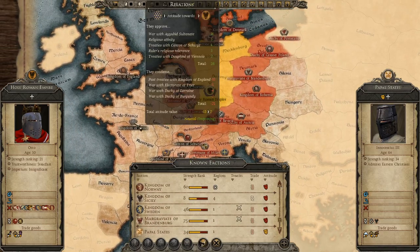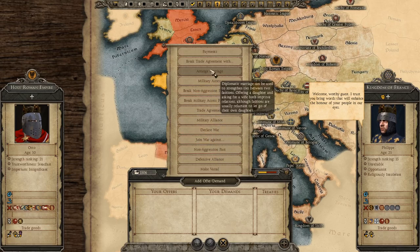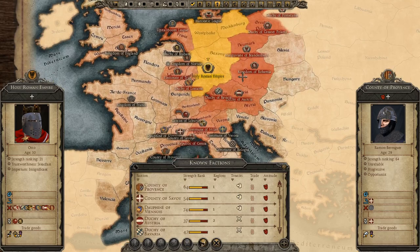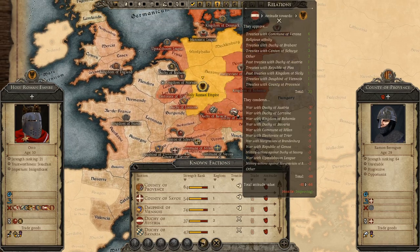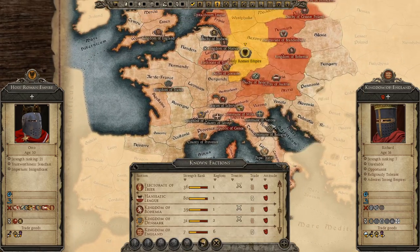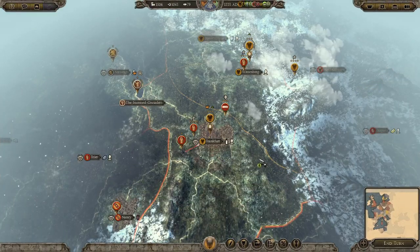Moderate ratings — probably unlikely. Let's see about a non-aggression pact — I don't think they'd take it. I hope some of these people start to like me just because I joined the crusade. France is actually trying to improve relations — I could do with the trade. I'll give France every penny I have if I have to for a trade deal. Marriage proposals are available but it's probably won't agree. Bologna and most factions are improving because I'm no longer excommunicated — I should have done this straight away.